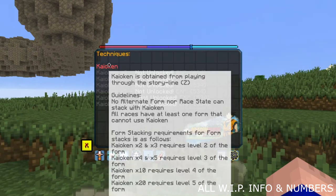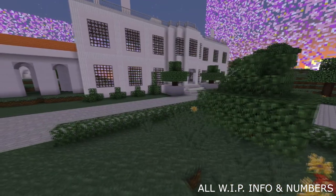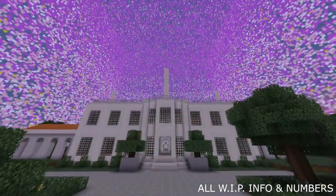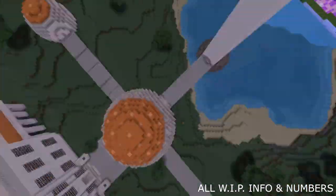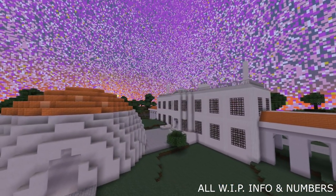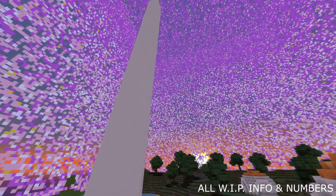This makes it so from a very low level of the form, you're able to stack that form with Kyokan. Along with XP gain while using Kyokan and the ability to still use Kyokan fragments and pieces, you're also now able to go to a Kingkai training — Kyokan training, just like Whis training. However, this one's cooldown is not 1 hour; it's going to be 15 or 20 minutes. It'll be a lot more forgiving than Whis training — easier, with additional XP. It'll be unlocked way earlier than something like Whis training.